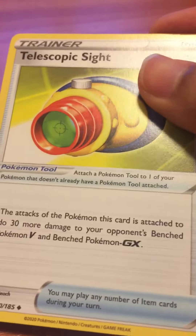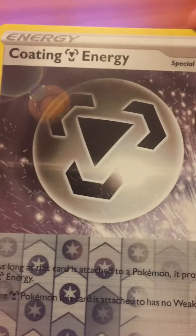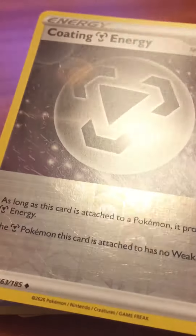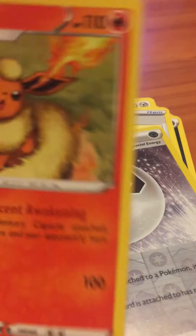Got an Energy here. We got Telescopic Sight — nice, a Trainer card, a nice foil card kind of thing. And we have an Energy here — Coating Energy, really nice one. Shiny, we got a nice foil here. And the last card — ooh, it's not a GX, sad. It's a Flareon.